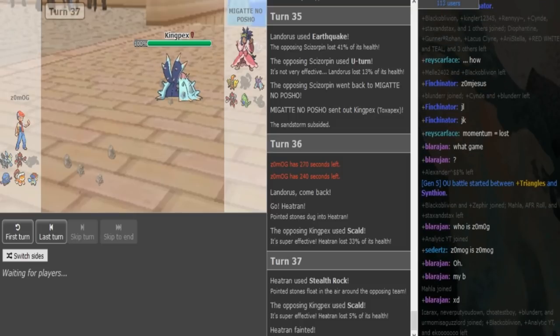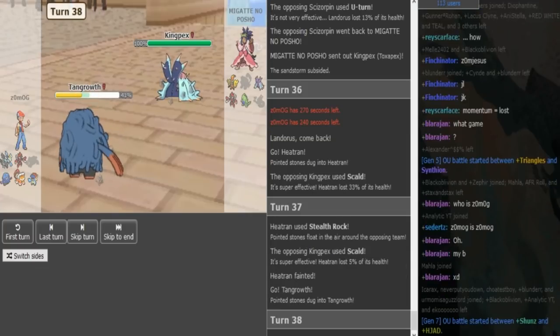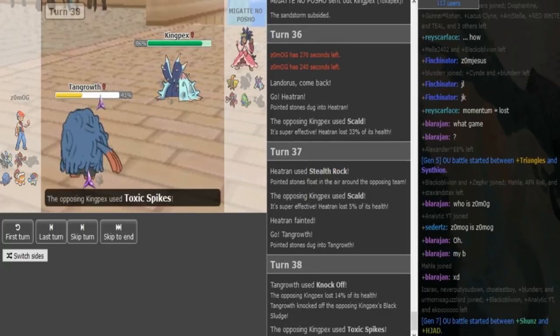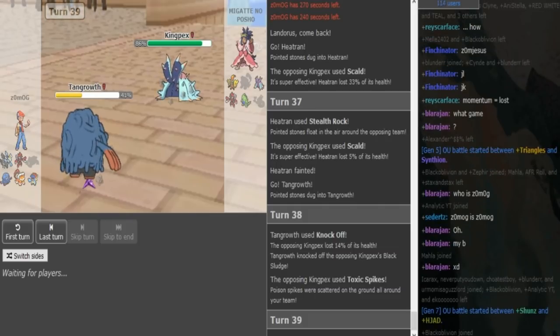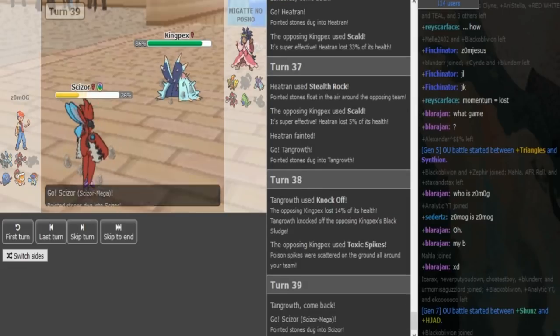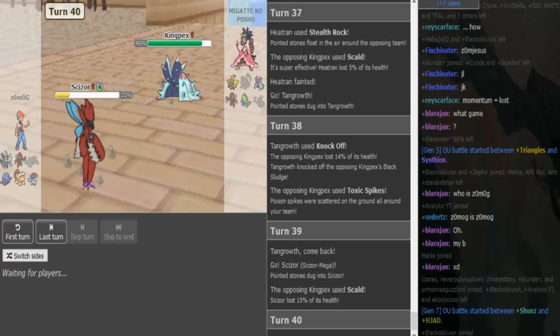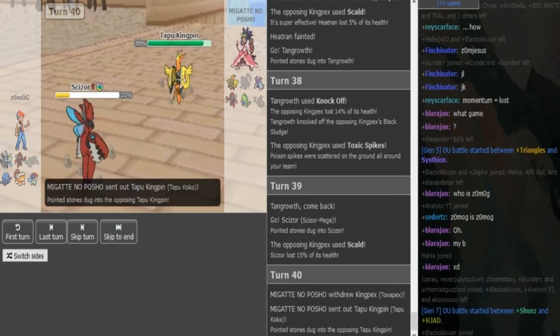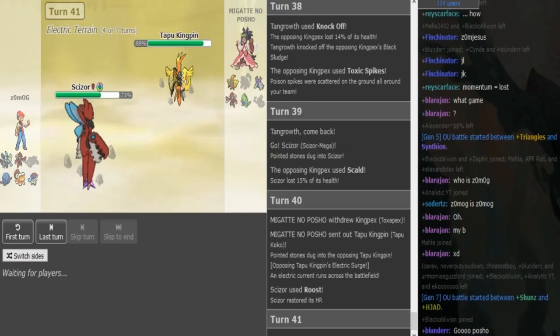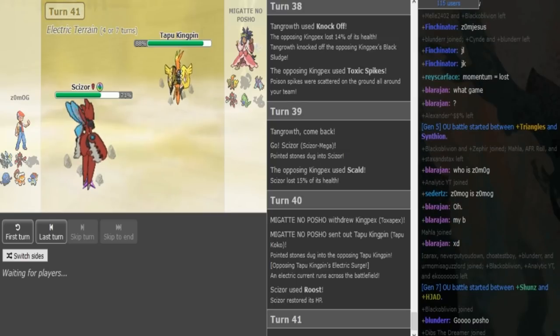Zomark is now going to go into either Kyurem or Tangrowth. He set up Rocks with his Heatran, which means he kind of doesn't want to Defog. Porsche can now get up Toxic Spikes. I'm not the biggest fan of that series of plays because you sac'd your Heatran to set up Rocks — which means you don't want to Defog — but now you have to Defog because Toxic Spikes are up. Your Scizor also risks getting burned and your Lando only has one more Rock switch-in. At that point I would have just Earthquaked the Toxapex with the Lando. Now Zomark has to Defog, and if he goes into Tangrowth he gets overwhelmed by Rocks, Toxic Spikes, Defog, and Gleam or Volt Switch or Hidden Power Fire — if he has it.